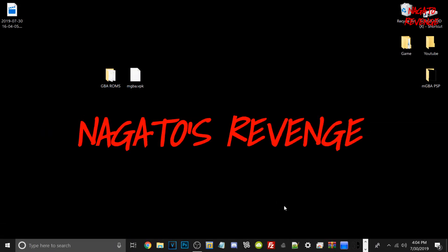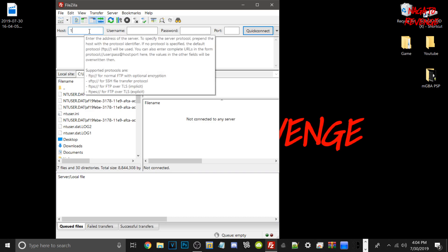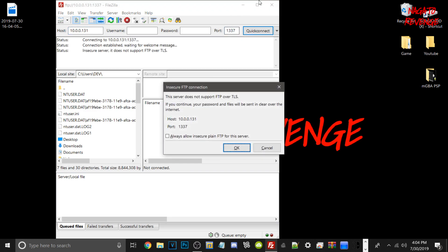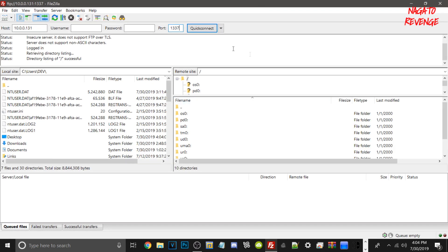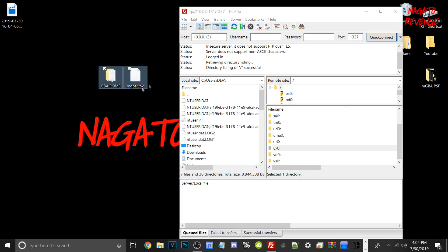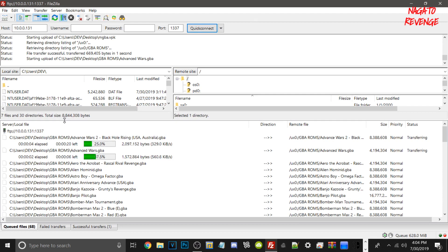We're back on our PC. Go ahead and open up FileZilla FTP client — I'll have that in the link in the description below. For the host, just type in your IP address from your PS Vita. The port is always 1337. Go ahead and hit quick connect. If you get an insecure FTP connection error, just check that off and hit OK. You should see all your directories if you have Henkaku settings open. Go into UX0 and then drag your two files — the emulator and your games — into UX0.